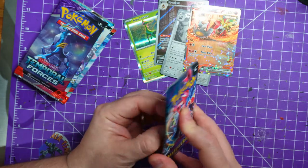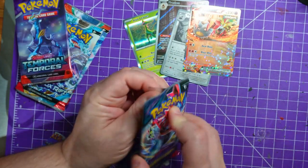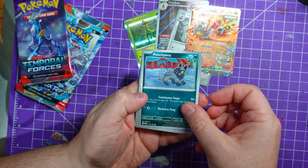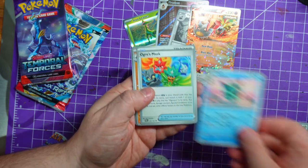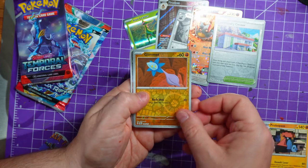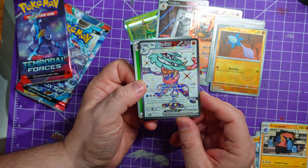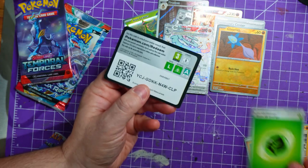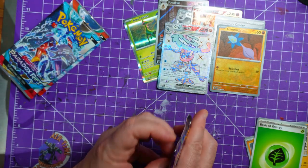On to the next pack - Twilight Masquerade, Temporal Forces, Paradox Rift, and Obsidian Flames. There is a little bit of a mix, which is quite nice to see. We have Poochyena, Flabébé, Timbur, Arron, Gallade, Ogre's Mask, Probopass, Community Center - nice shiny - a Gimlet, nice shiny, and a Greninja EX! Oh, that is a beautiful card. Leaf Energy and the code card - you can have that. Look at it, that is such a nice looking card.